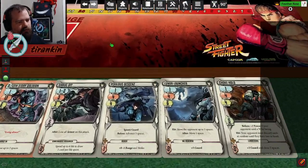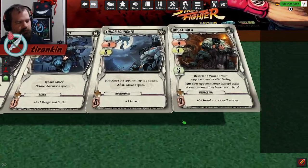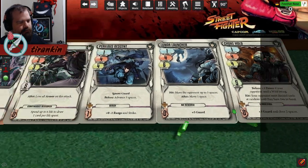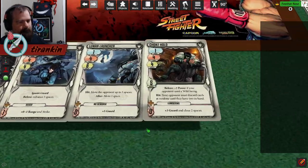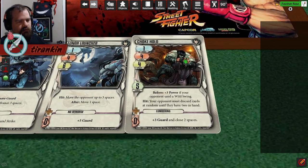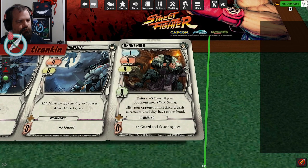He does have other guard boosts - 3 guard and 5 guard. Let's look at these attacks to decide how worthwhile it is to boost them. Chokehold: Range 1, Speed 4, Power 4, with 5 Guard. This is an interesting stat line - kind of middle of the road, which means it's not actually good, but it's also not bad.